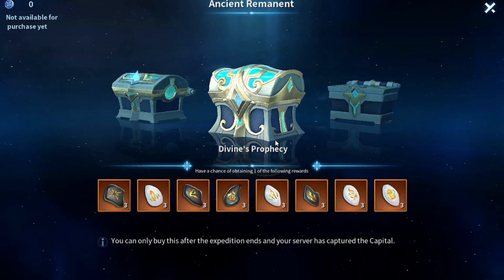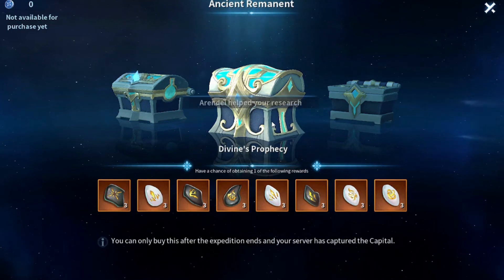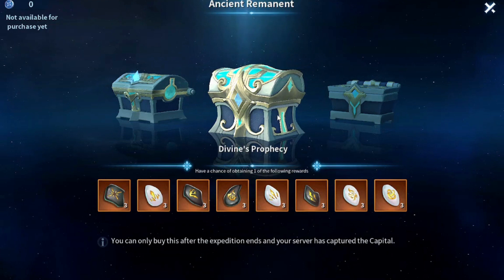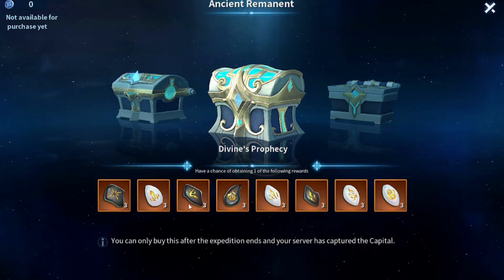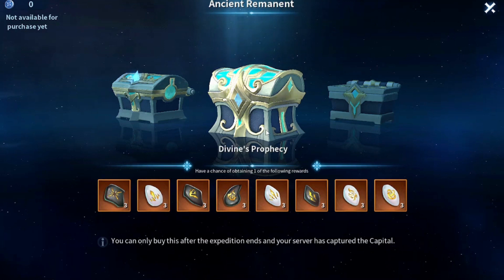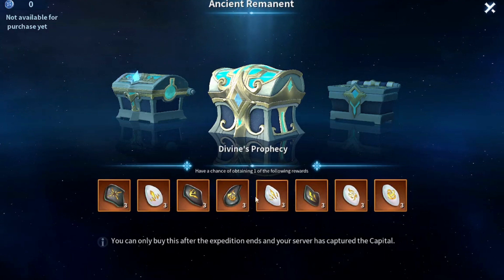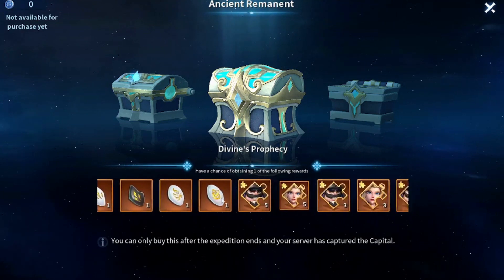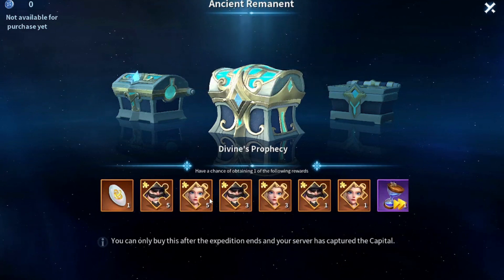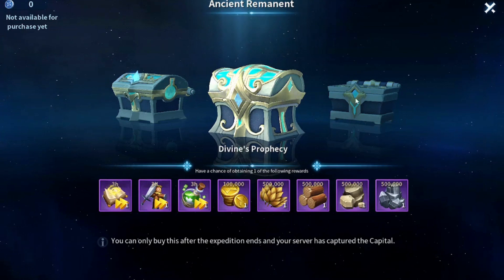I recommend that if you're not a high spender, not a whale, and cannot afford all the gems to unlock all these skills, then you should wait until your server wins the KVK. The odds of getting these skills from the Divine Prophecy chest — the strongest chest from the KVK — are higher. You could get up to three stones per roll, compared to one stone per roll from the other chests, plus you get a lot of immortal fragments and speedups.